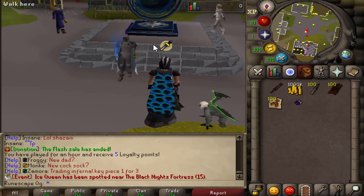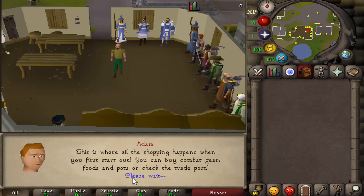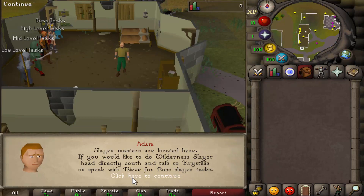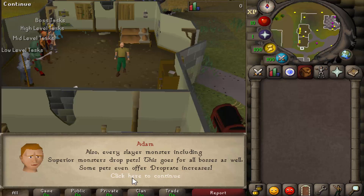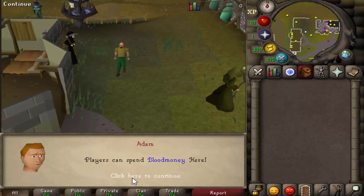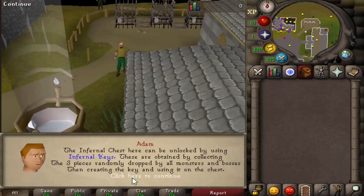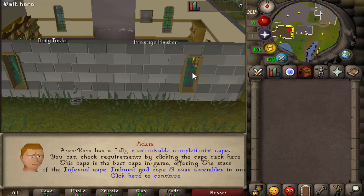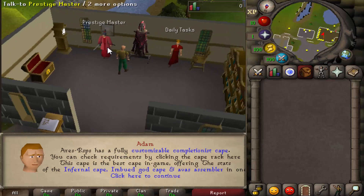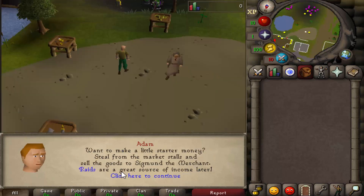When you first log into Ares RSPS you'll start a brand new account, and the server will give you a full tour. It tells you all about your slayer masters, crucial info, upgrade pulls, and AFK zones. There's also a cool zone where you can get your daily tasks, as well as your prestige master.